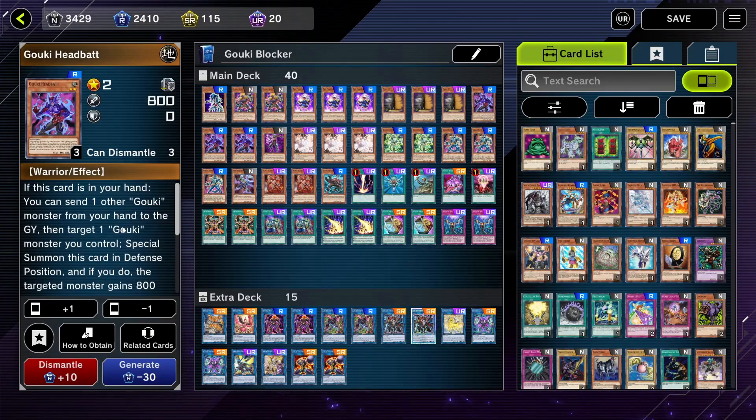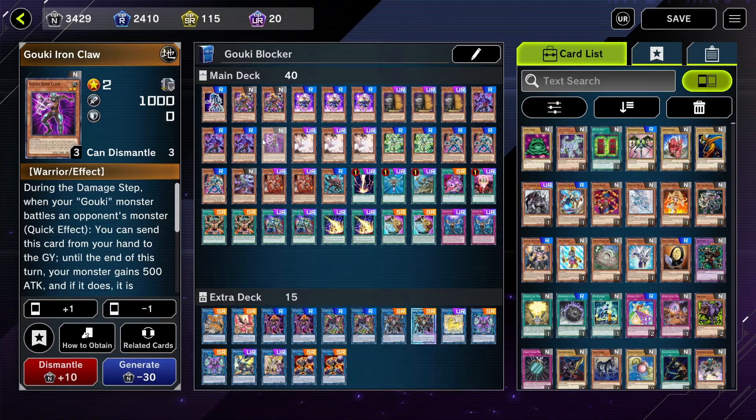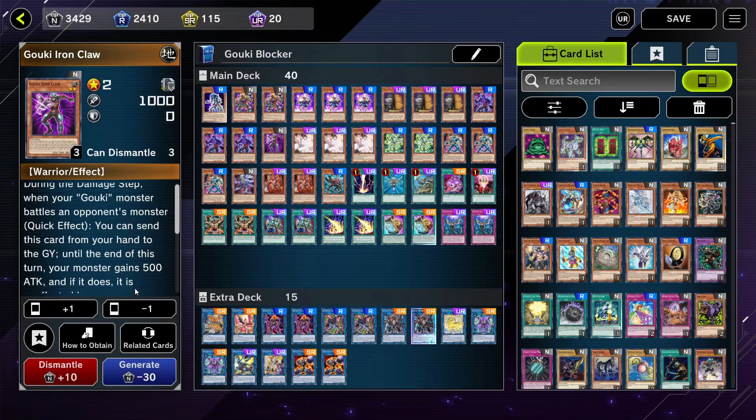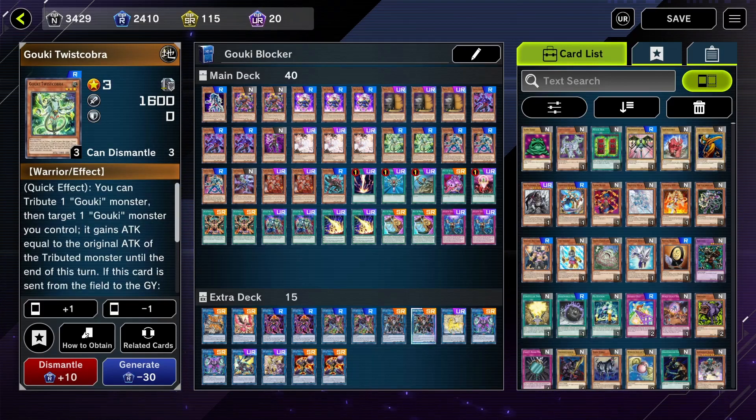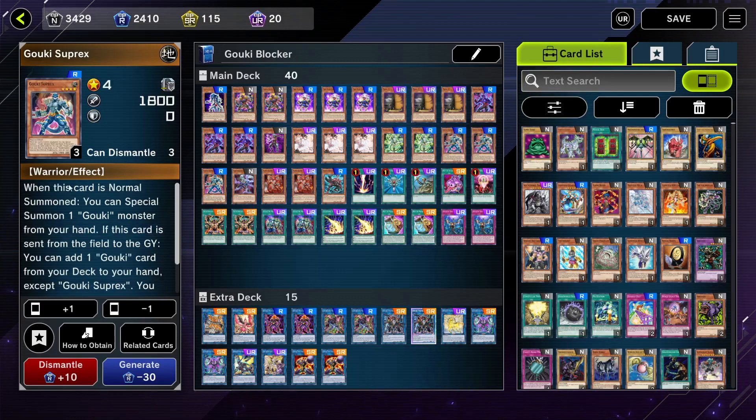Gouki Headbat is part of the combo — you want to summon Gouki Headbat, sending a Gouki you haven't used yet so you can use it with Gouki Rematch. Gouki Ironclaws is the same as Gouki Octostretch, a good card to have on the field. Gouki Twist Cobra covers level three, which you always want. You want every level because Gouki Rematch and every Gouki effect has to do with level. Its second effect lets you tribute it for a free search.